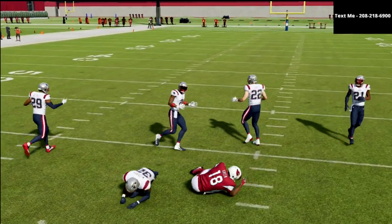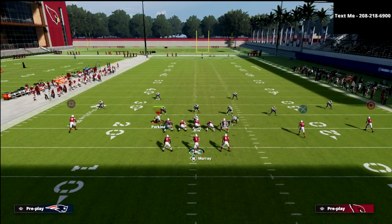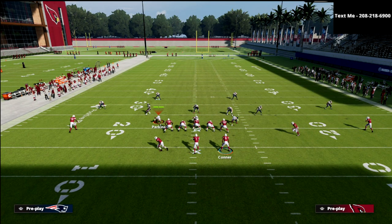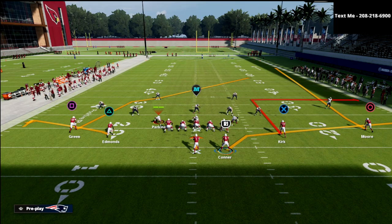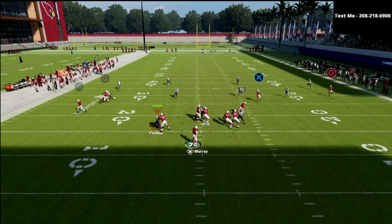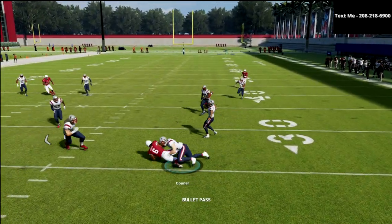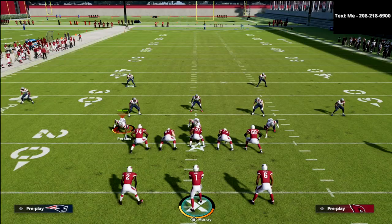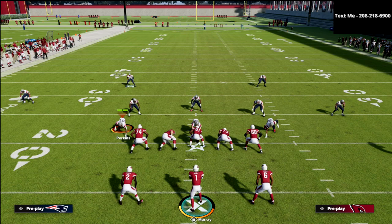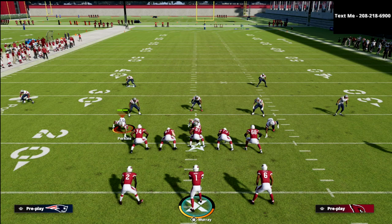Another thing I want to show is this: I can motion the running back to the left, and now I have a two-by-two spread. This is basically, for all intents and purposes, a two-by-two spread to the field. We can run two-by-two spread concepts. The point of this is to say motion can help create different formations, and everything stems from two-back — at least in the air raid. Everything stems from two-back.